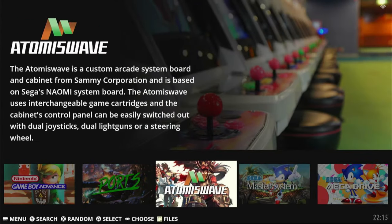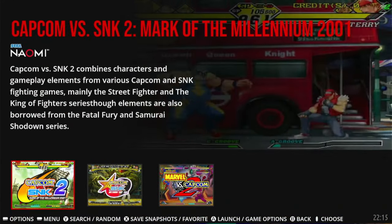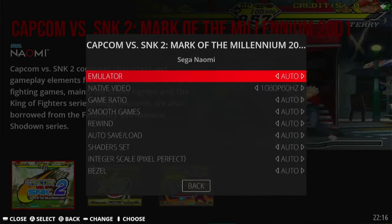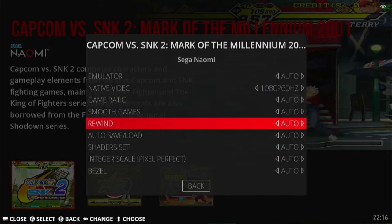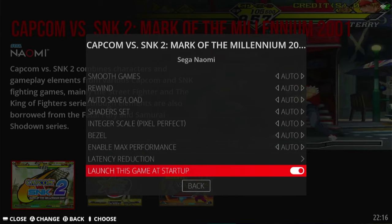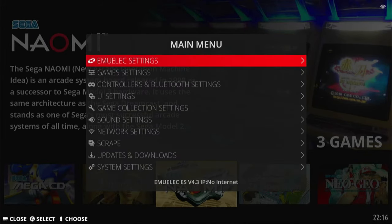Find the game that you want to start from boot, then hold down the circle button. Go down to Advanced Game Options and scroll down to the bottom. Select Launch This Game at Startup, check that, hit back, and now as soon as you restart the system, it'll load into that game.